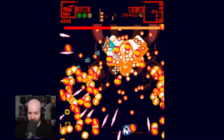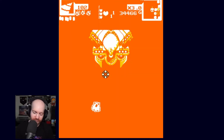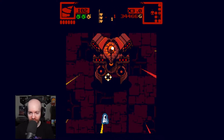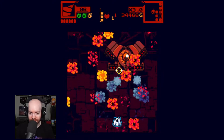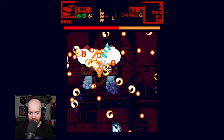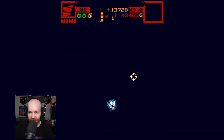Oh my God, look at that damage. Phase one down — that's exactly what I want to see. It's very important to maintain my bombs. I want to knock out every phase of Overlord before he gets a chance to fire. Get out of here. Should be at the end — I don't even get a chance to finish my sentences. 370% damage. Let's go.